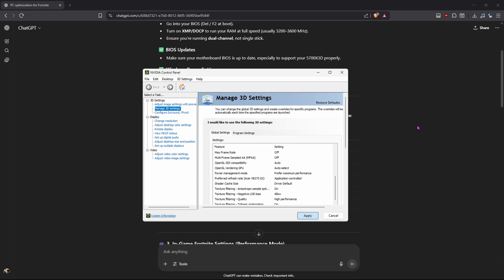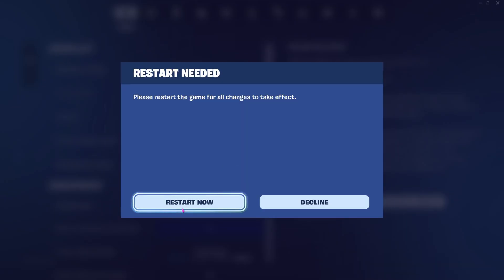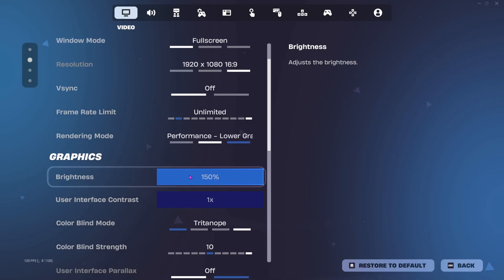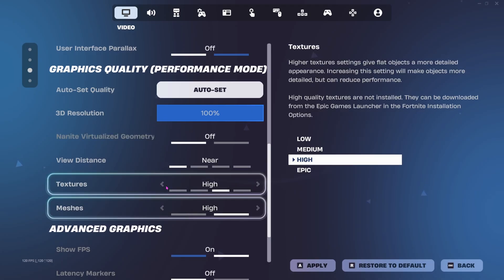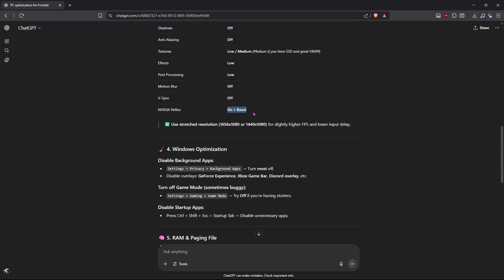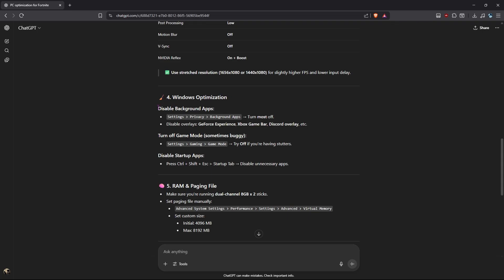The next step is in-game Fortnite settings. First, change to Performance Mode and restart. Set Display Mode to Fullscreen, resolution 1920x1080, FPS cap 240, unlimited. 3D resolution is already at 100. View Distance set to Near. Textures low, effects low, post processing low, motion blur off, FreeSync off, and Nvidia Reflex set to On Plus Boost. Apply.